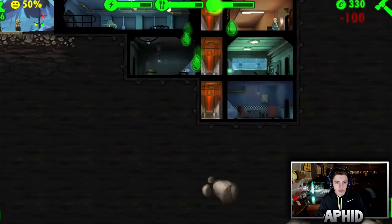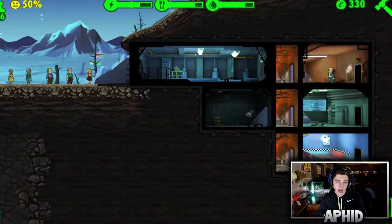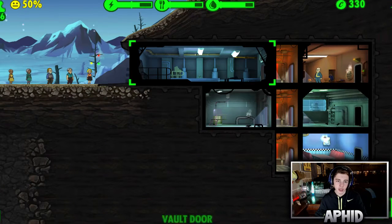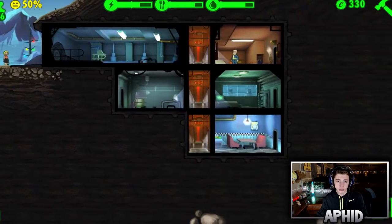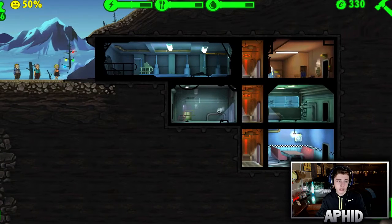When you first start out, all these rooms can go three wide as a max, so you can put three water treatment rooms side by side and they'll become one big room. That's why I'm keeping these all separated and not having them right next to each other — I'm keeping them separate so I can eventually expand.